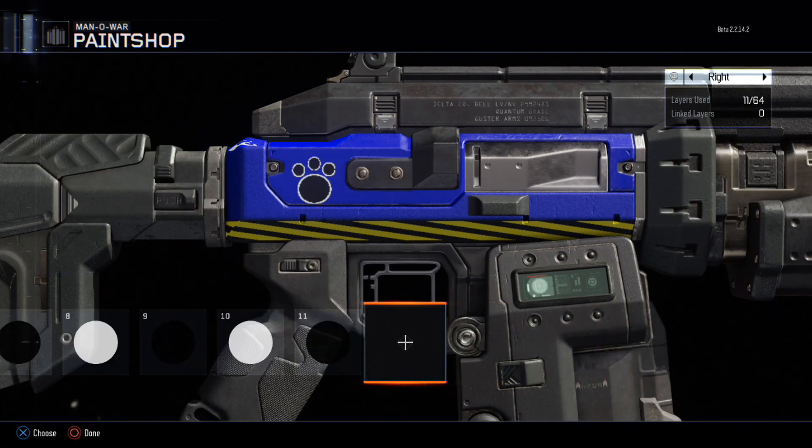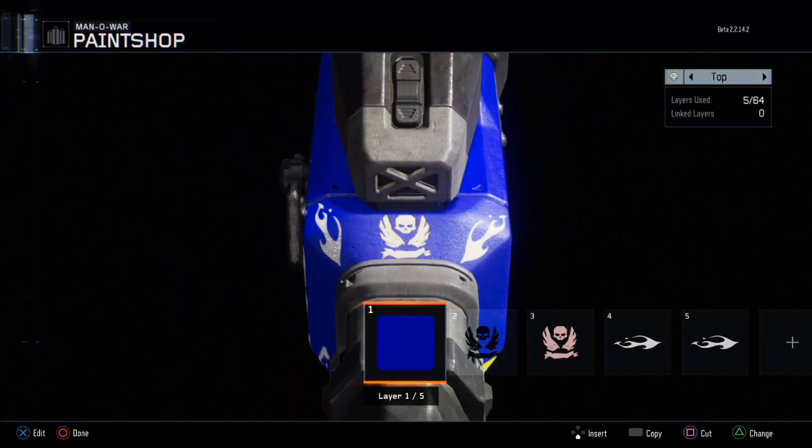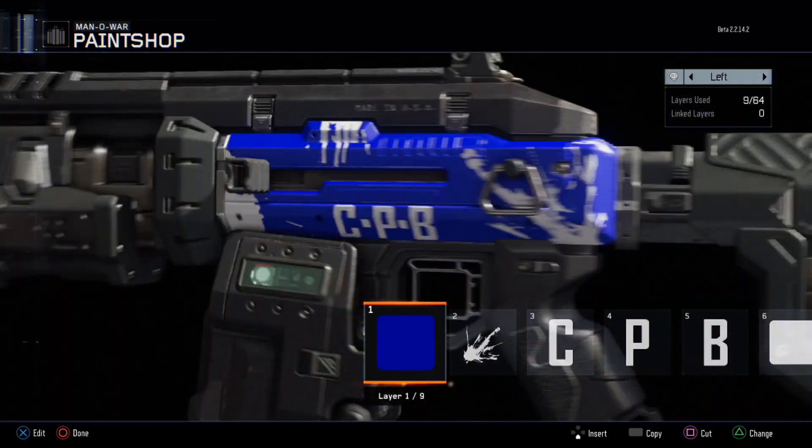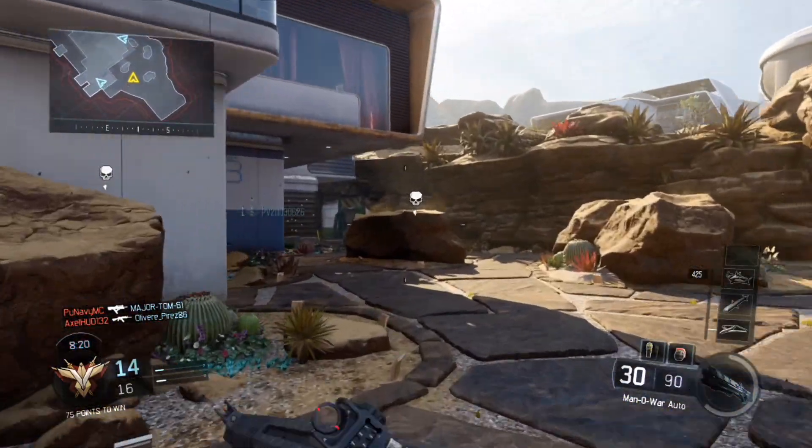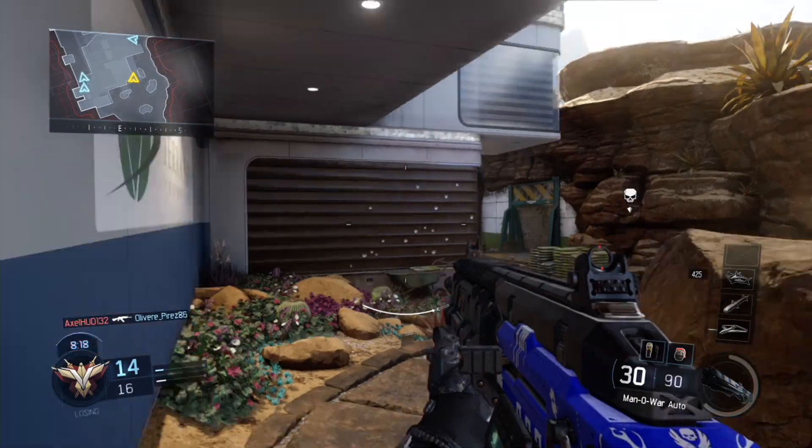As you can see, the gun is now completely changed. It's got loads of different colours on it. I've made mine blue and white for the Cyber Polar Bear Army, but you can make yours whatever colour you want. As you can see here, it works really well in-game, showing off your own personalised camo.